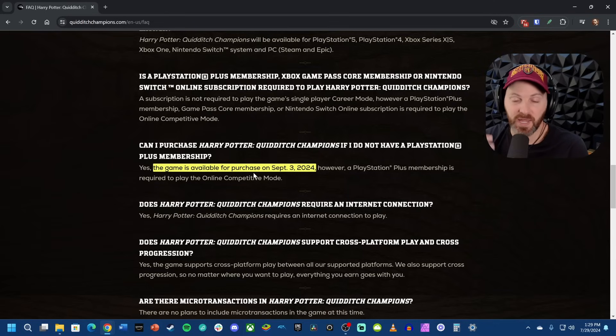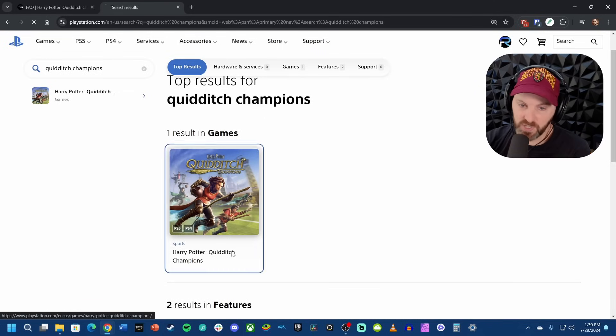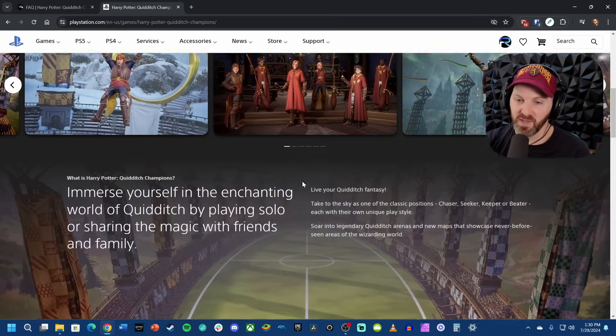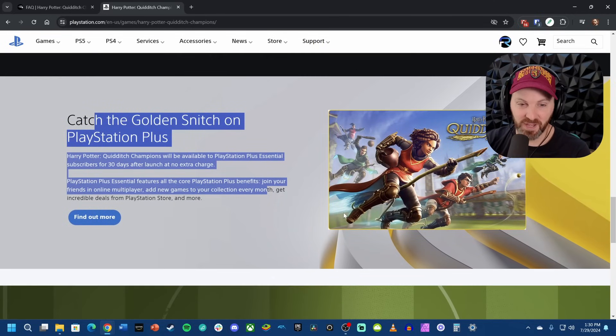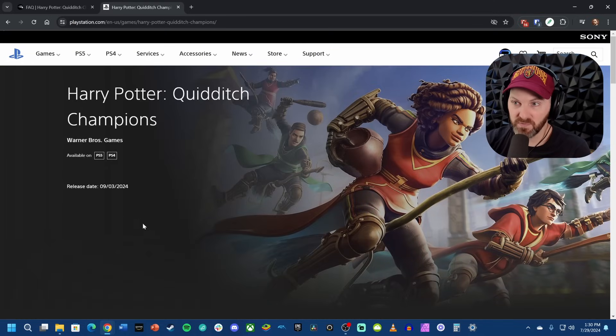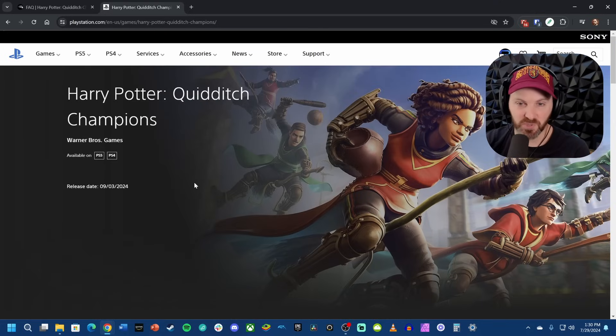What I think could be going on is that PlayStation obviously wants to push people toward the PlayStation Plus membership, so it's possible they don't want people to know whether or not there's going to be a Deluxe version — which is crazy, right? I'm guessing here; we don't know this for sure, so don't go hating on PlayStation or WB. I'm going to keep checking on PlayStation's site. As of right now, the only option available on PlayStation Store is just the standard Harry Potter Quidditch Champions. It doesn't have any sort of price — nothing at all other than that you can play it on PlayStation Plus day one, but no pre-order. I don't even see the wishlist link anymore.